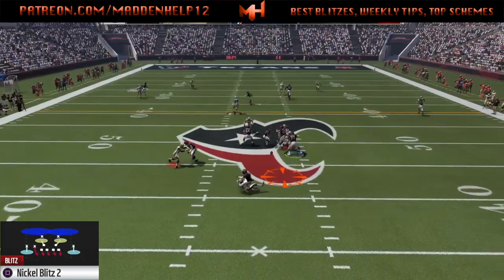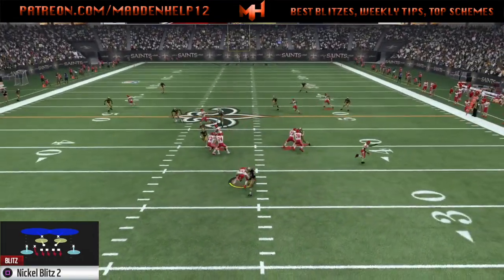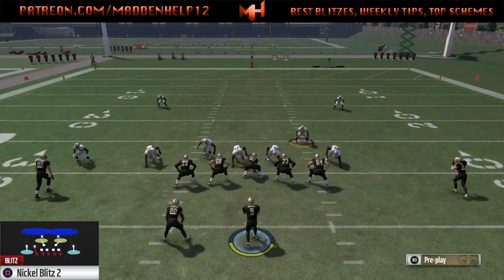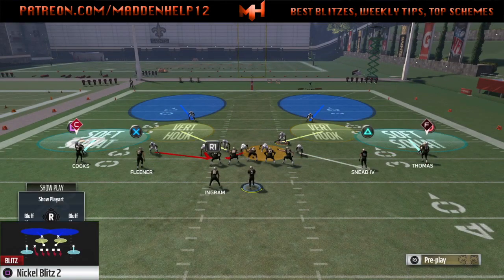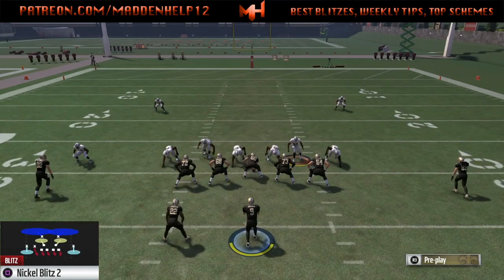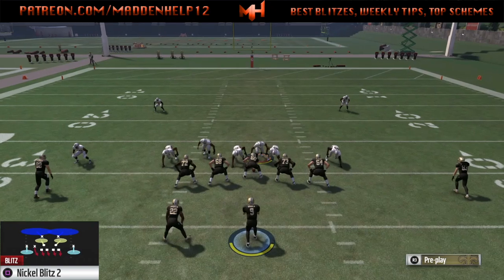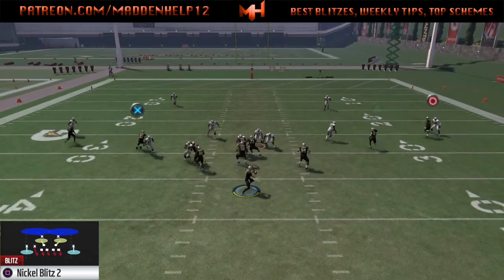So I'm going to tell you the setup. It works better in-game than it does in practice mode, so you mainly want to use practice mode as a tool to get the setups down. To set this up, what you want to do is base-align, press, pinch your D-line, crash them out, and then you can zone the right-of-screen side of the line. You want to hover either over the center or over the B-gap.